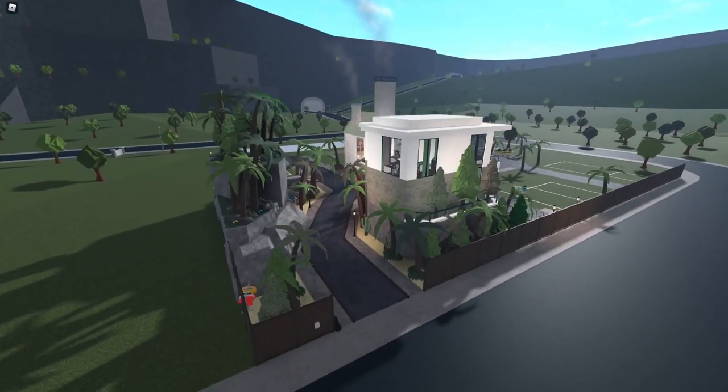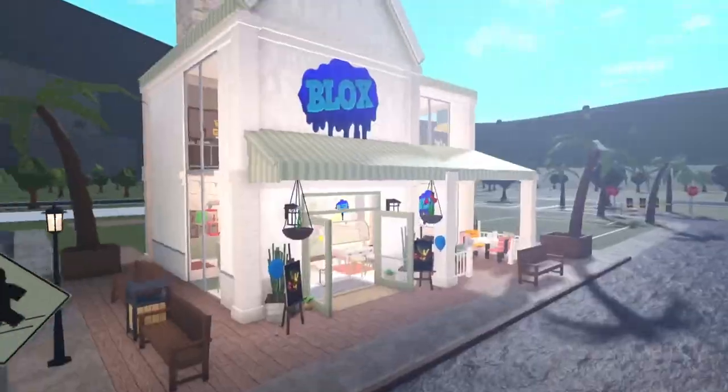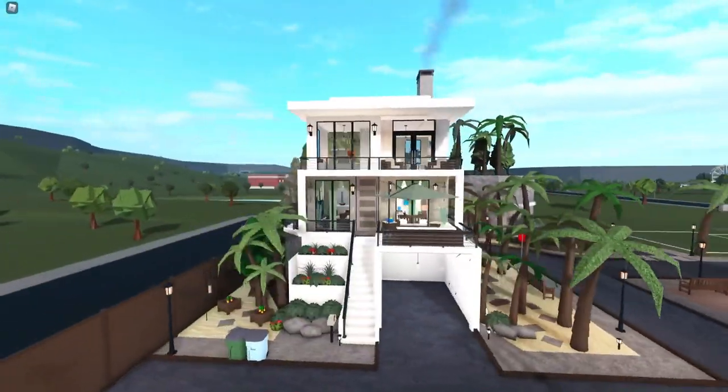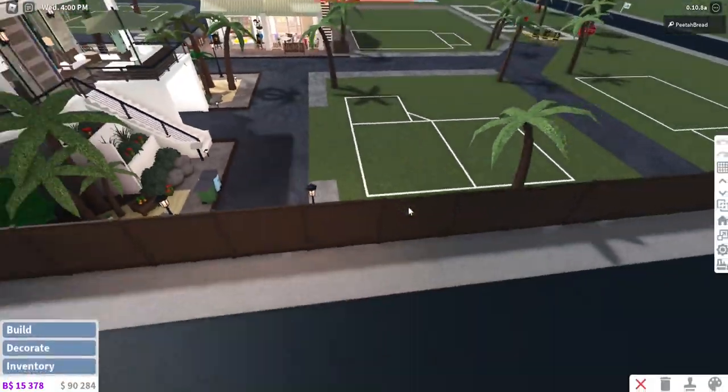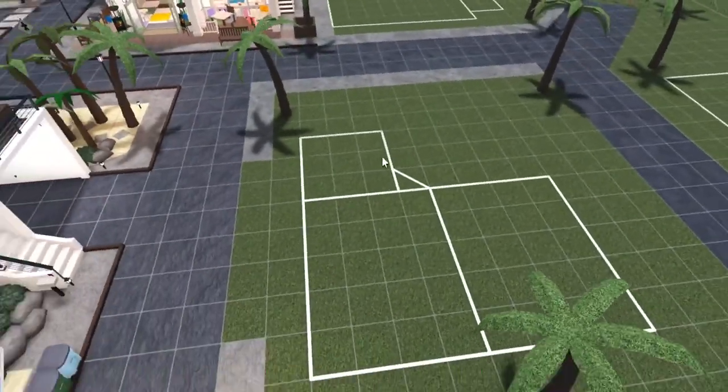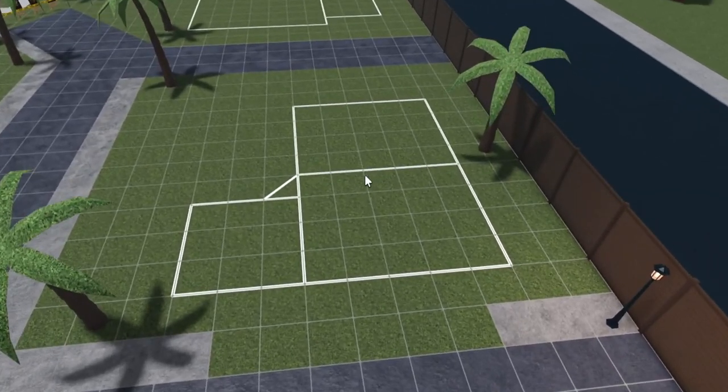Here's a recap of the beach town so far. Got the entrance, an ice cream slushy shop, maybe some other sweets in there. Got the apartment and of course the first ever house. We're doing another beach house today. This is not like a big house — there will be no mansions here. They will be like small to medium sized.